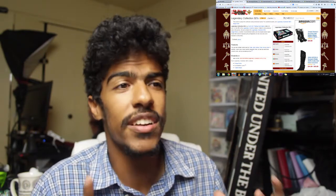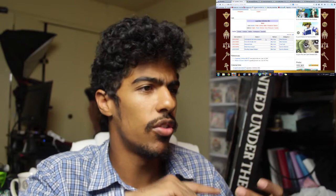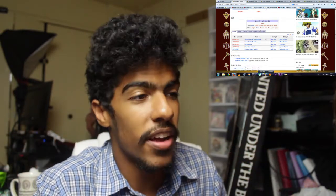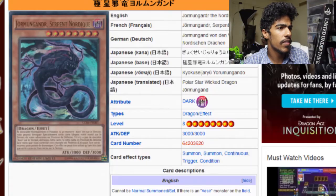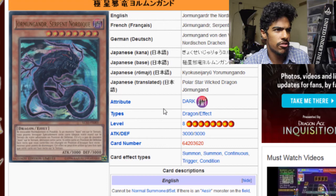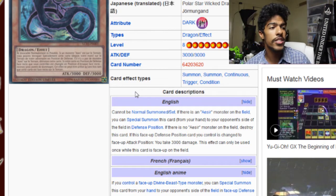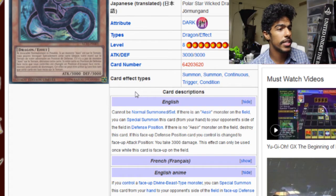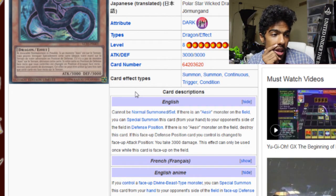First, we'll go over the promotional cards you get in every Legendary Collection 5Ds. These cards are used by Yusei, Jack, Akiza, Crow, Leo, and Luna. First we have Jormungandyr the Nordic Serpent — 3000 attack, 3000 defense, dark dragon effect monster. It cannot be normal summoned or set. If there is an Aesir monster on the field, you can special summon this card from your hand to your opponent's side of the field in defense position. If there is no Aesir monster on the field, destroy this card.